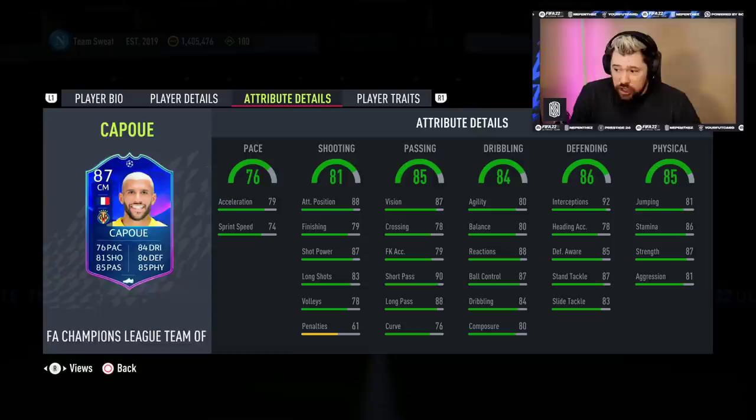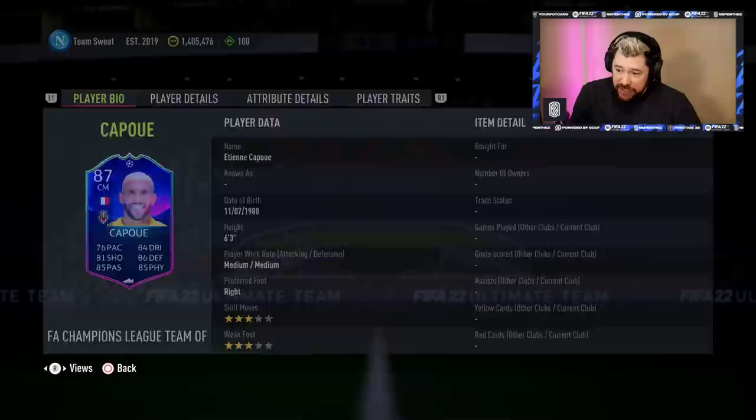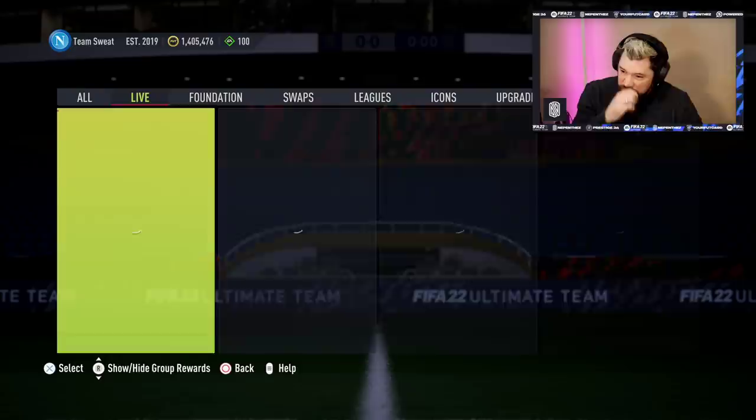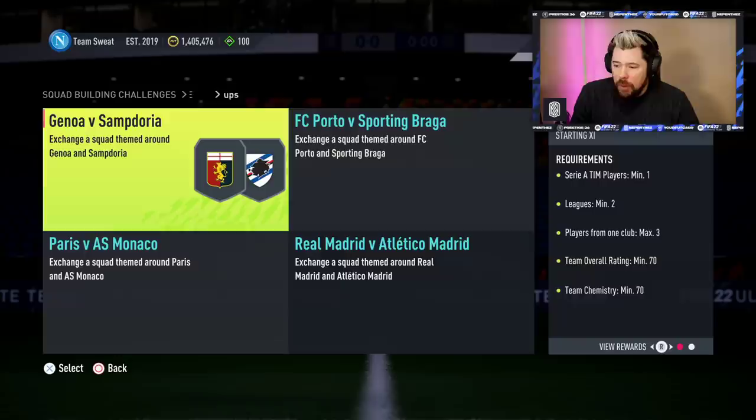Being French from the Spanish league gives him incredible links. His dribbling for a big man is insane, his passing is insane — 90 short pass, 88 long pass and 87 vision. Amazing shooting from range, attack positioning is good. This is a great card. We're looking at an 83-rated squad with a Team of the Week and a French player for a premium mixed players pack, and an 84-rated squad with a Team of the Week and a La Liga player for a small electrum players pack. I think that's great value — this is an absolutely brilliant SBC.